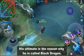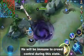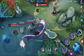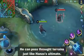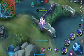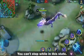His ultimate is the reason why he's called the Black Dragon. Using the skill will transform him into a dragon for 5 seconds. He will be immune to crowd control during this stage. Enemies that are in the way will be stunned and knocked back. He can pass through terrains just like Hanzo's ultimate. The control is similar to Bakksha's first skill where you need to aim where you're going.